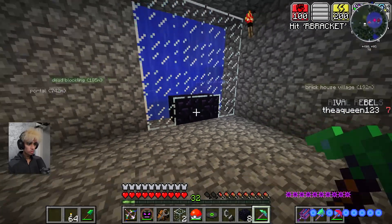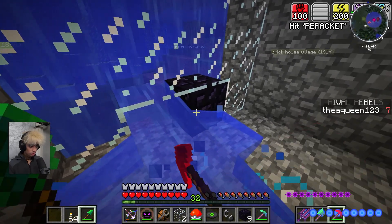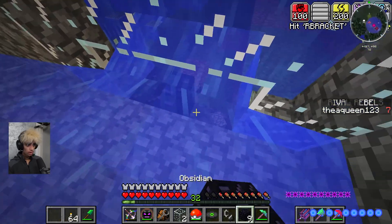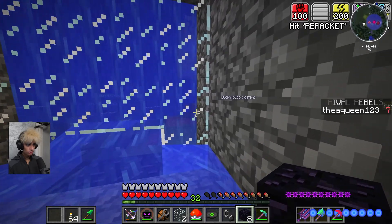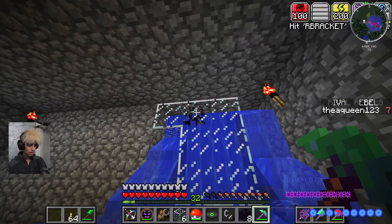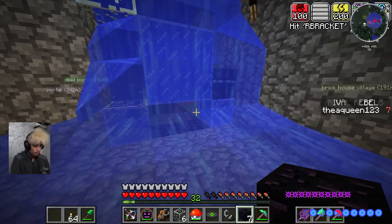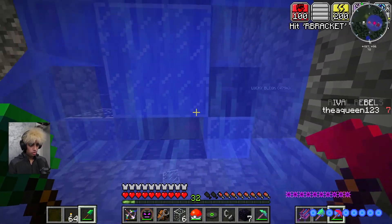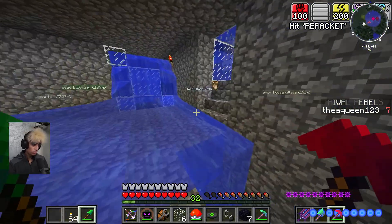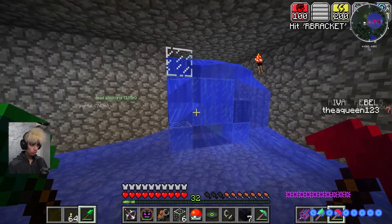I need a silk touch pickaxe so I don't lose the glass. Thinking is hard - just wait, give me a second. I'm not live streaming this, which would be a lot better if I was. Build three up there, three up there - yeah, perfect. Well, not perfect, as you can see I'm about to drown. I'm actually just dumb, I'm sorry. I hate this. How do I build this Nether portal? I do want it as part of the wall.